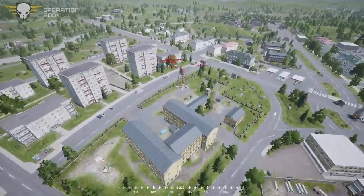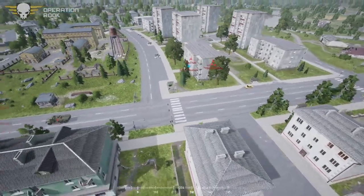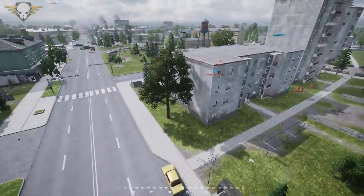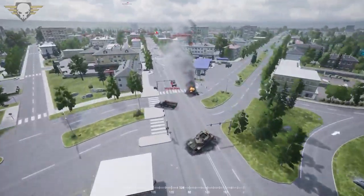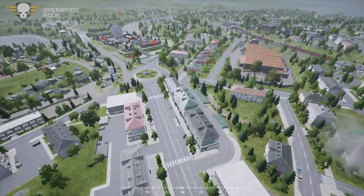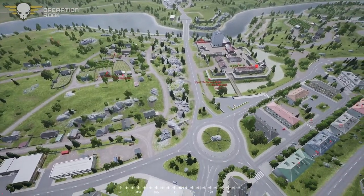It looks like the U.S. forces coming from the main area are dropping off in the town a bit — some forces to keep an eye on the gas station, of course. And it looks like they're going to keep it pretty close to home, though. Not a lot of spread.